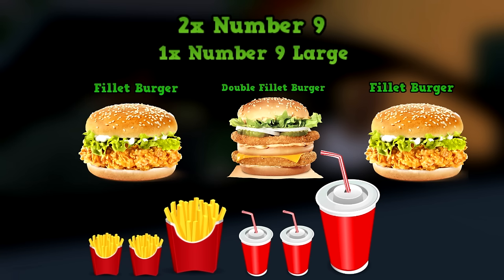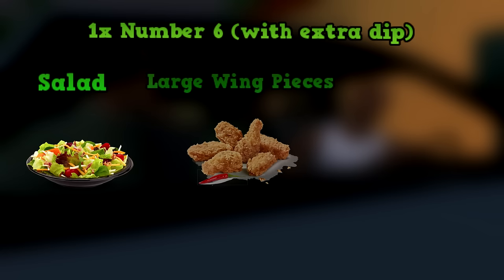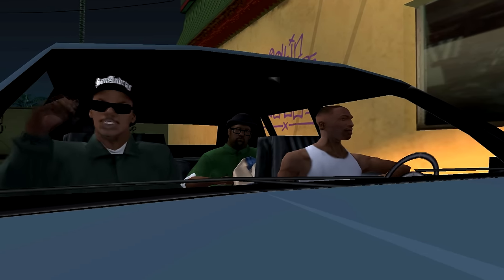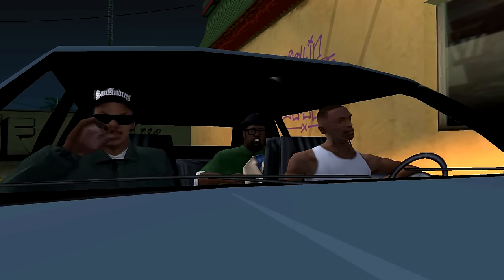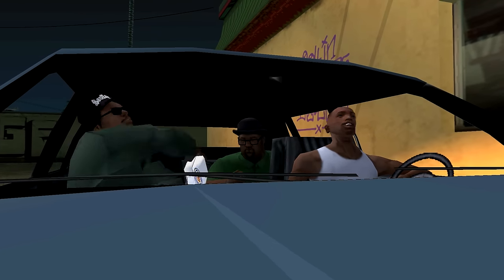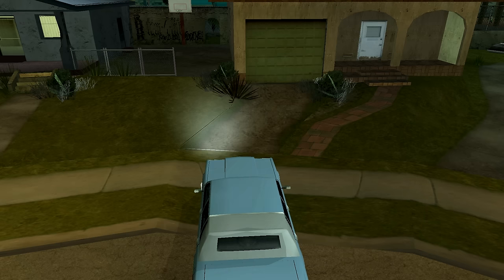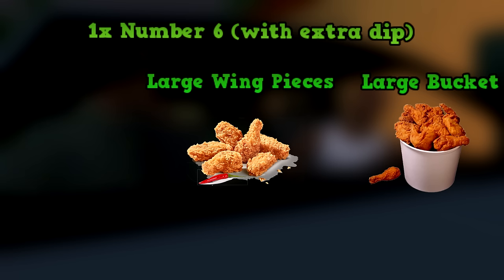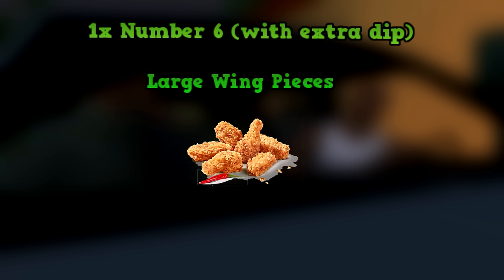Now let's figure out number 6. Big Smoke and Sweet both say they want extra dip with their meal, so the number 6 has to have dip. The only things with dip on the menu are the salad, large wings, or the bucket of chicken. Big Smoke says he hates cold food, so it's unlikely he got the salad. Later in the mission, Sweet says the food was getting cold, which rules out salad since it can't get cold. I don't think Sweet would get an entire bucket for himself, so the number 6 is the large wing pieces, plus a medium fries and medium drink.